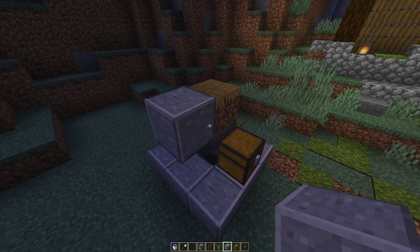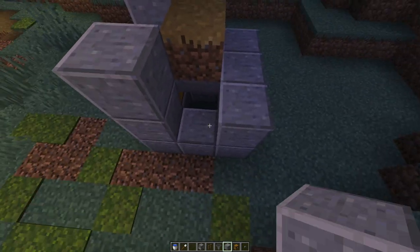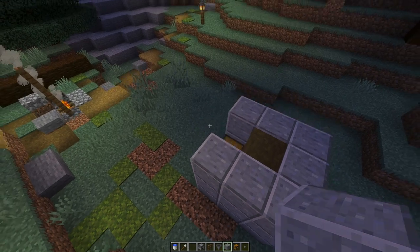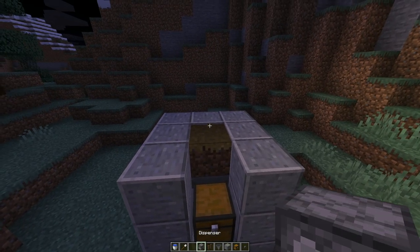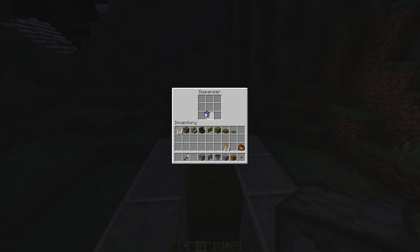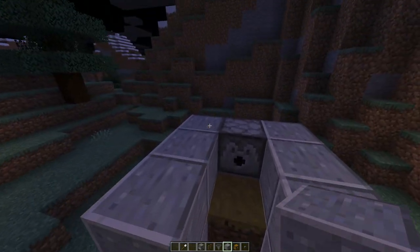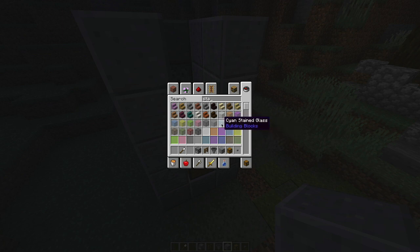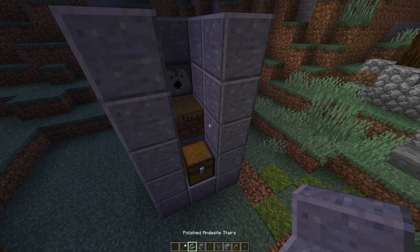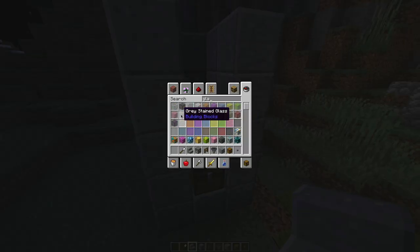And then you just build up like this around it — like so. And I made it one high, but you could put it further down, I suppose. And then you need the dispenser like this. And then you put a water bucket in it like so. And then you just build it up one higher again, and one higher like this. You could, of course, build this underground as well. For the sake of opening the chest, we need a stair — we can take this one and place it like this. Then you won't see it.